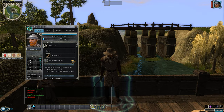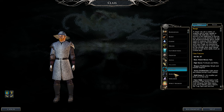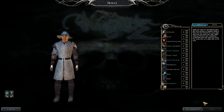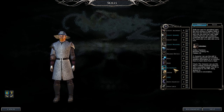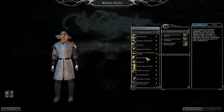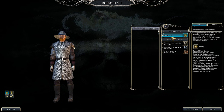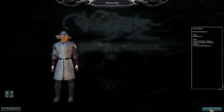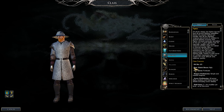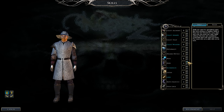Now let's level up. We take the two Fighter levels right away. First thing to do is put five points into Intimidation — that locks us in for the Weapon Master skill requirement. If you're not using Diplomacy, use Intimidation instead. Pick Mobility next. If you used Exotic Weapons or Monkey Grip, you'd need to pick Dodge here instead, but doing it my way gets you to Weapon Master faster.